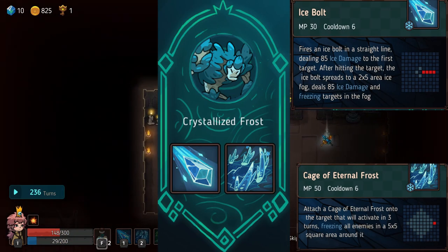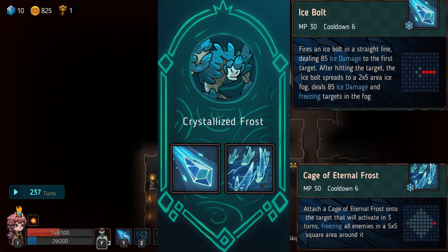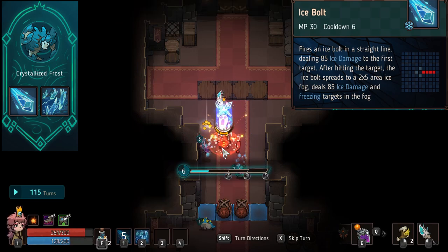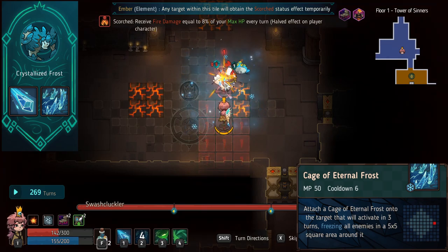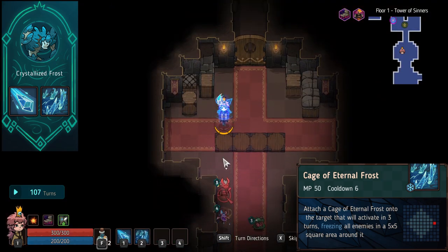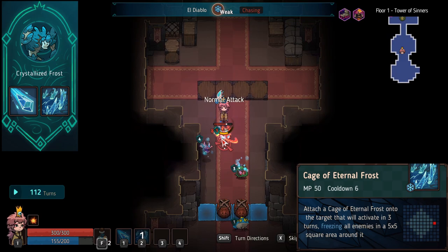Crystalized Frost — frost as a status effect is really strong in this game: 100% crit when something's frozen, and it incapacitates them. Ice Bolt fires off with long range, hits the first target, and whatever is behind automatically freezes and takes a lot of damage — a really good utility spell. But it doesn't compare to the second ability, Cage of Eternal Frost: attach it to a target and it activates in three turns, freezing all enemies in a massive area of effect. Really strong on rooms full of mobs and on bosses — it freezes them, lets you reposition, and enables 100% more crits for breaks. This is why Crystalized Frost is in high B tier.